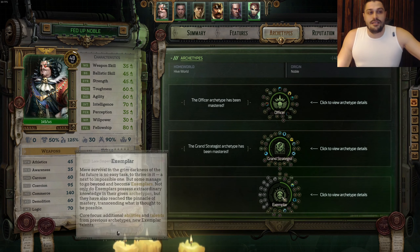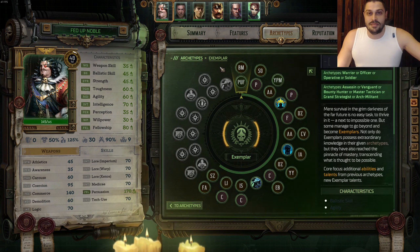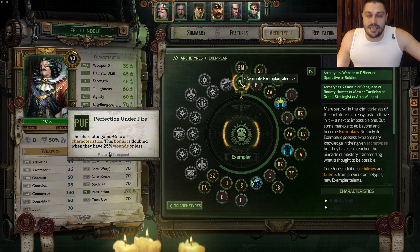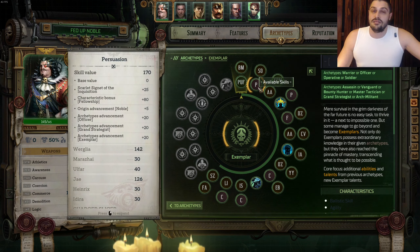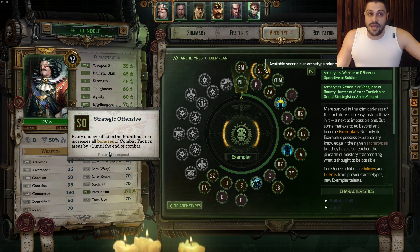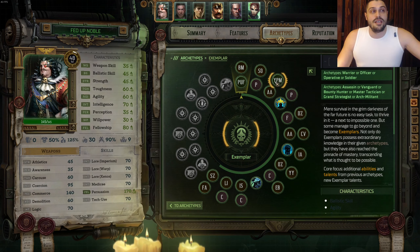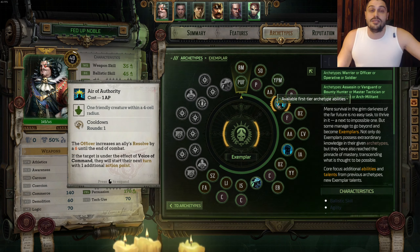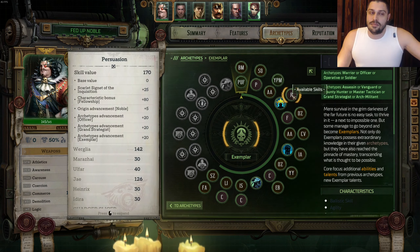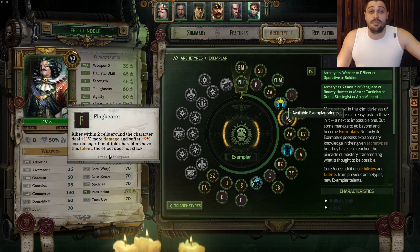Now it's time for our Grand Strategist Napoleon to become an Exemplar. The very first talent we take is Perfection Under Fire, the Exemplar Talent. After that, we're taking Blood of Martyrs. On the next level, Persuasion into Strategic Offensia. Then Agility into You Protect Me, a Noble Talent. Then we take the Officer ability Air of Authority for extra momentum buildup. Then Persuasion. On the next level, we're taking the Flag Bearer Exemplar Talent - the biggest power spike for the Exemplar as a Noble.